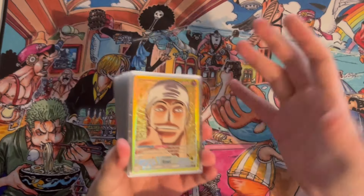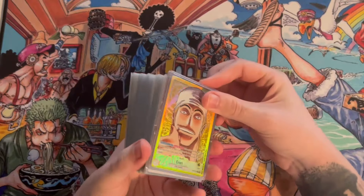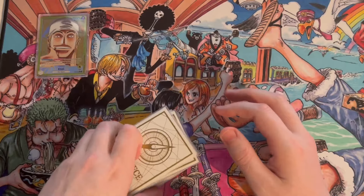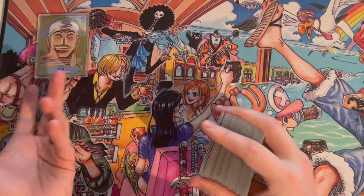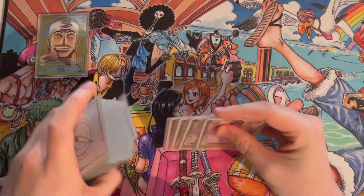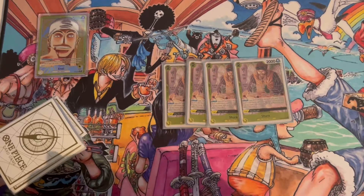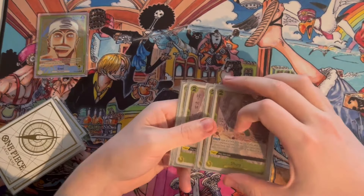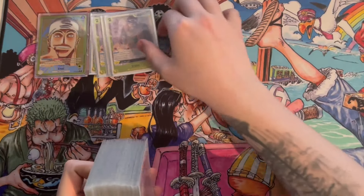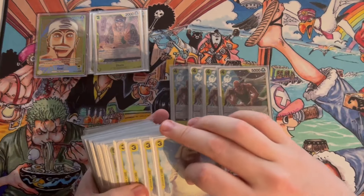I'm not going to beat around the bush — I assume the majority of you already know what a lot of the cards do, so I'll just fly through it. The leader is just disgusting. Cards search the top five for a Sky Island card, which is great, especially with the power that a lot of the Sky cards actually hold — it's really really strong.